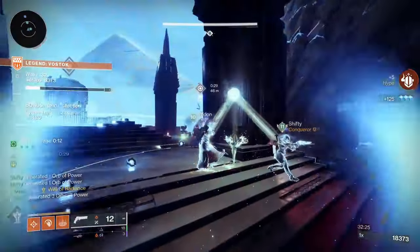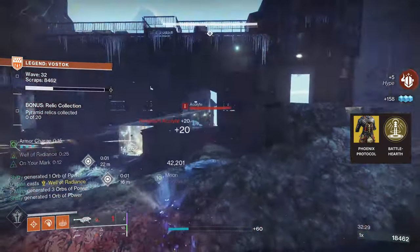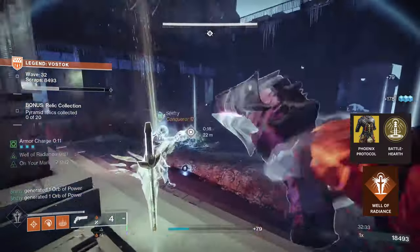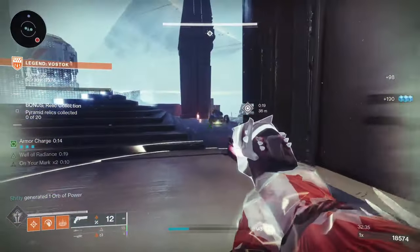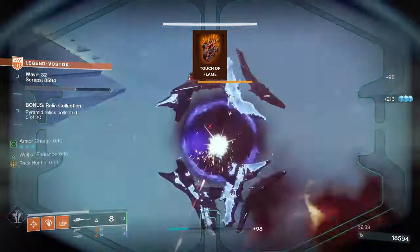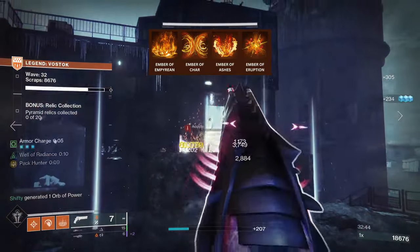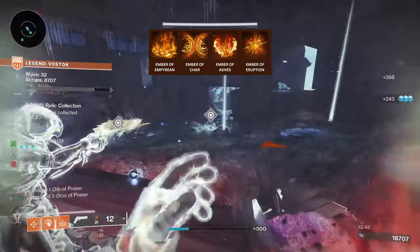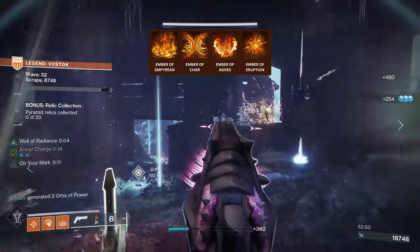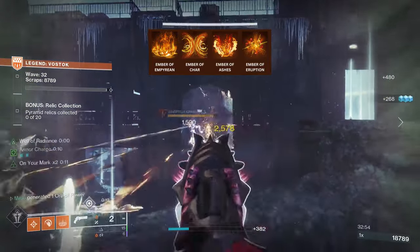What Phoenix Protocol does is: any kills or assists you get whilst you're in your well will give you back super energy, and as mentioned, we're using Well of Radiance a lot. For aspects, I run Touch of Flame, and it doesn't matter too much if you choose Icarus Dash or Heat Rises — it's personal choice. For fragments, we're running Ember of Empyrean to keep up any restoration or radiant effects, and then Char, Ashes, and Eruption, as they all work great together for Scorch and Ignitions.